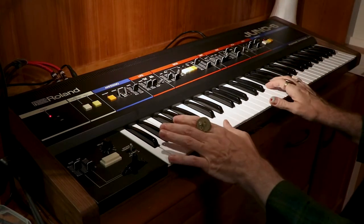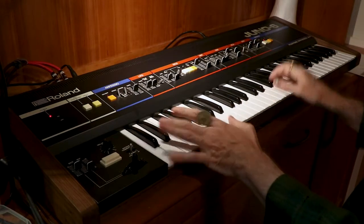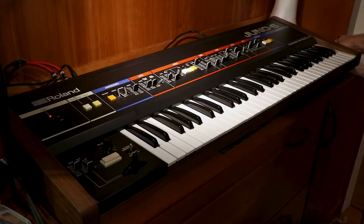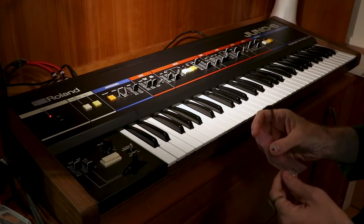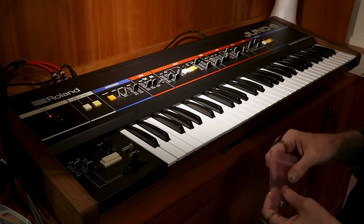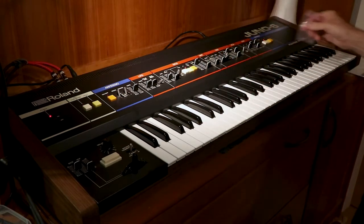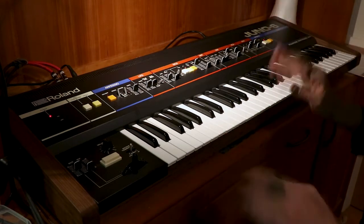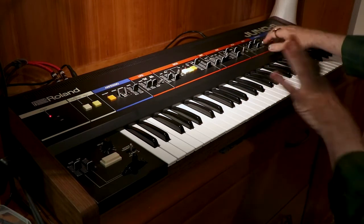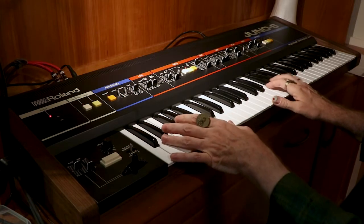It's got a bit of a noisy chorus — the Juno is famous for its noisy chorus chip, but in this case it's a little noisier than it's supposed to be. Apparently the MN3009 chips wear down over the years. I've got replacement chips — a pair — to fix the noise issue, but I'm not a tech person so I don't dare open it up. It's a little louder than it's supposed to be, but apparently very common with Junos — it's just what they do over time.